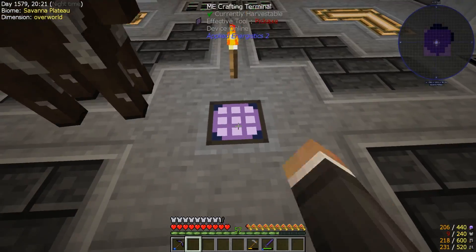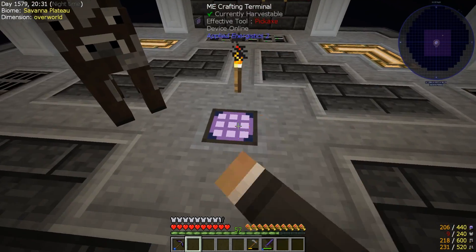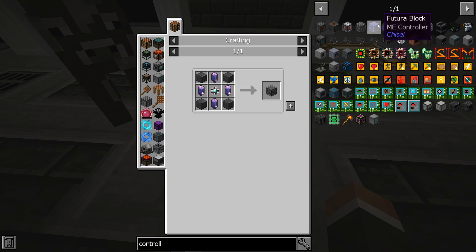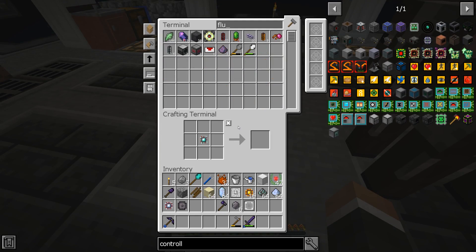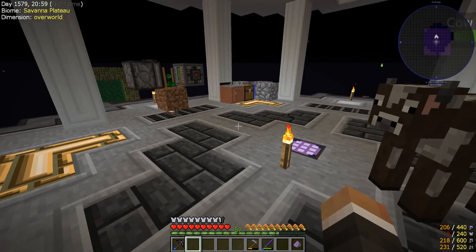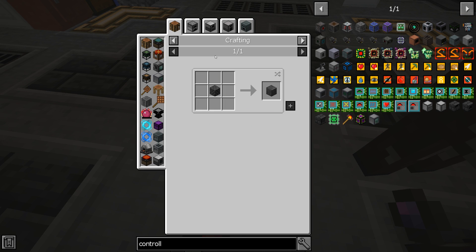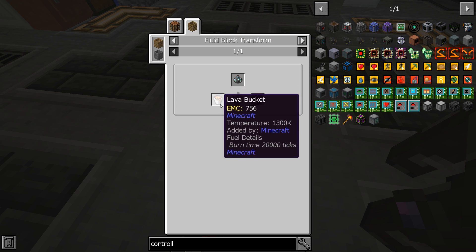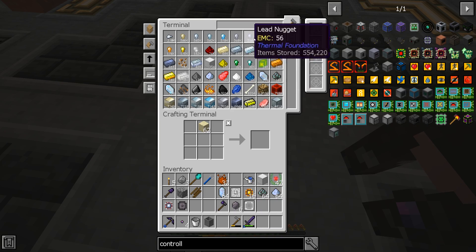I don't know where we'd put the controller - maybe just here for now, and eventually fill in the outer ring. We need four Skystone blocks, four pure Fluix Crystals, and one Engineering Processor. The Engineering Processor is the only bit we already have. Pure Fluix Crystals are made with Fluix Dust and sand. Skystone can be made by smelting Skystone blocks, which are acquired by putting normal Skystone Dust into a barrel with some lava. We've got Skystone and a bunch of lava, so this shouldn't be too difficult.